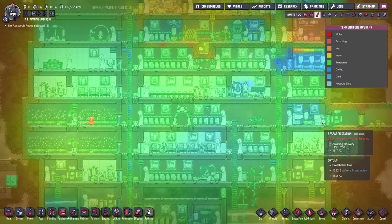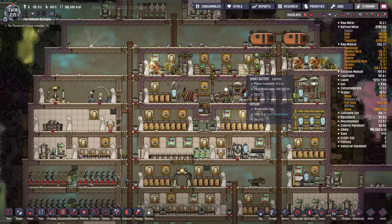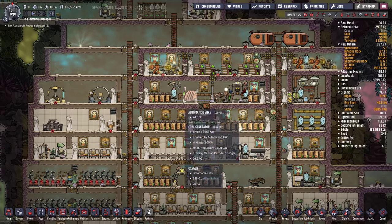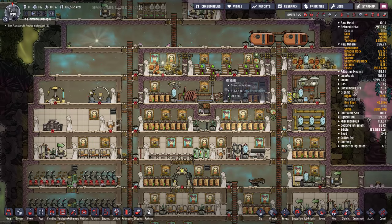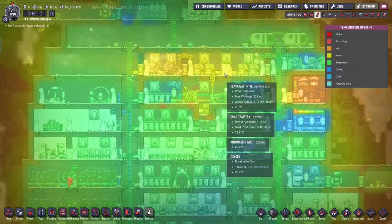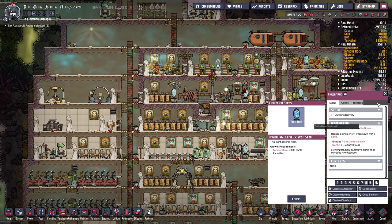Oxygen looks really good. Temperature in the base looks really good, except for this area which may heat up over time. This is a lot of smart batteries — not quite sure why there are so many, maybe just as a buffer. We've got two power generation things here. I might actually take a couple of these out — it's a little overkill because they all generate heat. I might actually put a weeze wort here to keep this cool.